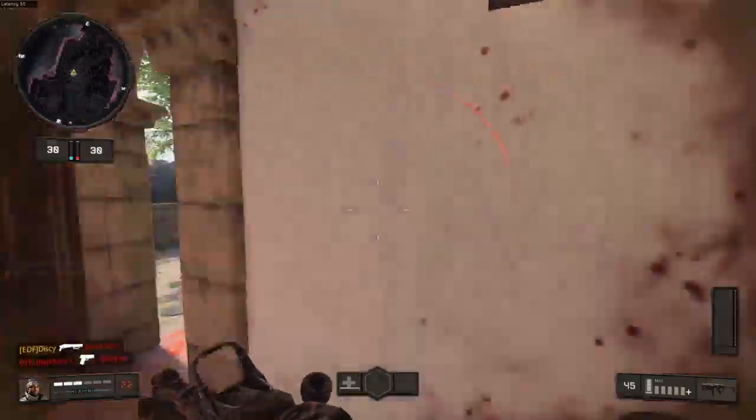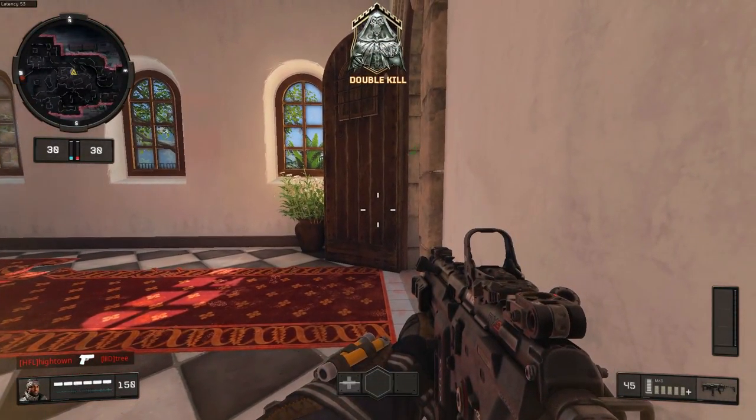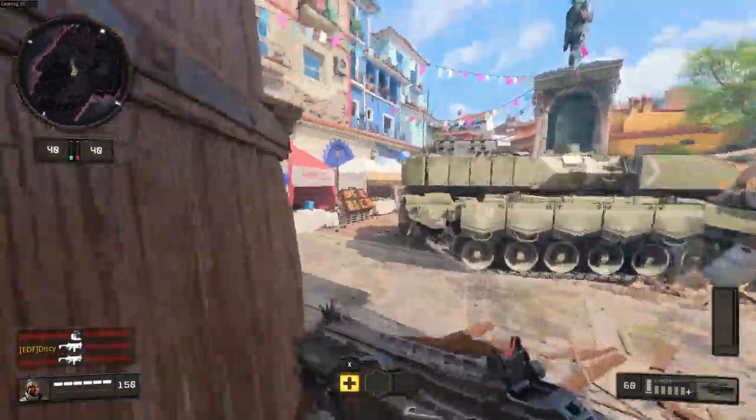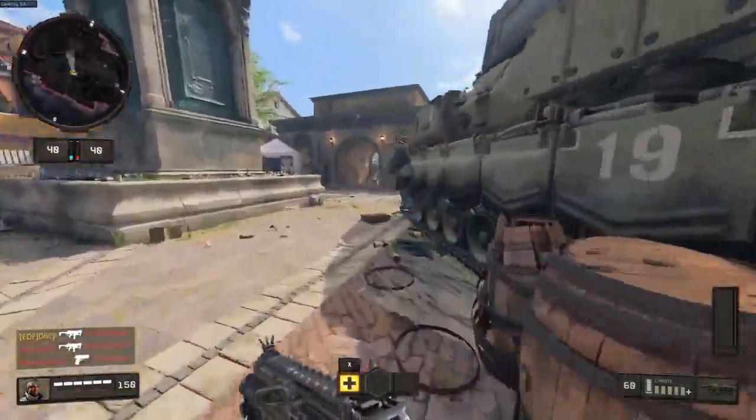The first gun you start off with was the Mozul. I got that done real quick, and then I had the Strife, which is the second pistol you get. The next gun is the shotgun, the MOG-12, and it's the only shotgun you get to use. After that you go straight into the SMG, which is the MX-9, and then after that you get the Cordite SMG.